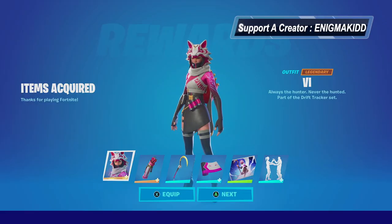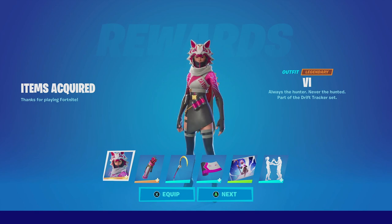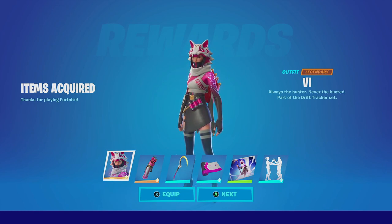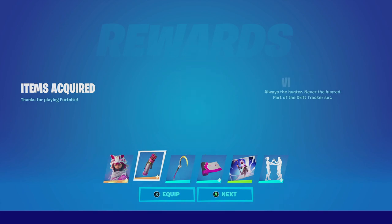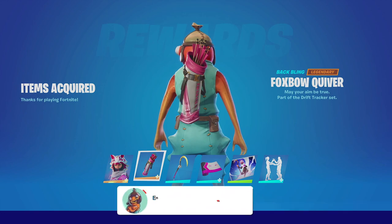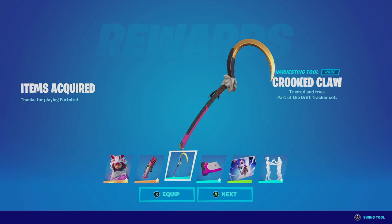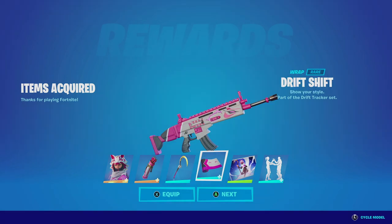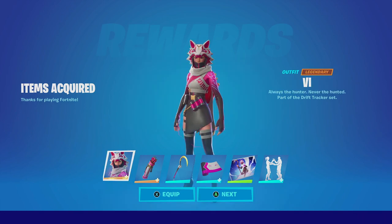What's up YouTube, welcome back to my channel. In today's video we're gonna be looking at the Vi skin — some people pronounce it Vi, some other people call it Six, but for this video I'm gonna call it Vi. She does come with two selectable styles, she is part of a Drift Tracker set, she comes with the back bling the Fox Bow Quiver which also has two selectable styles, and a harvesting tool the Croquette Claw which I'll cover in a later video. This crew pack also came with a wrap called the Drift Swift and the Kenzuni's Pursuit.